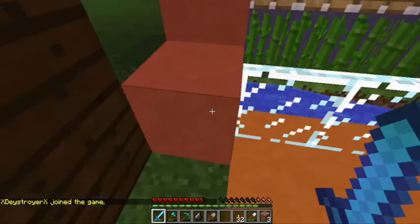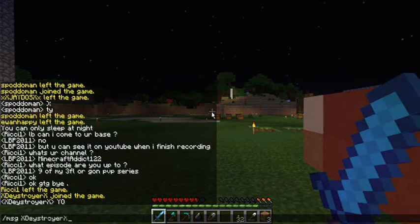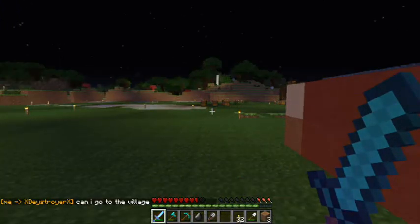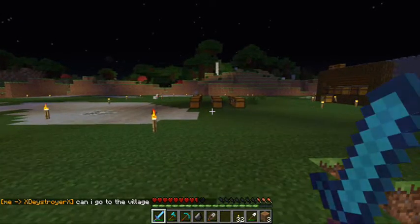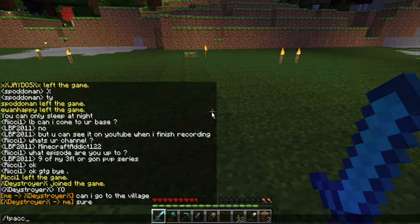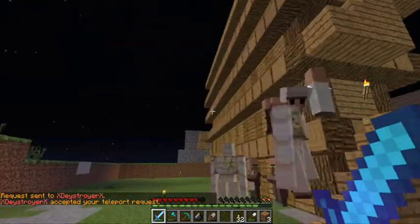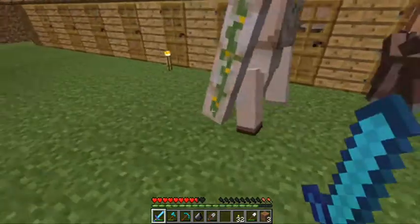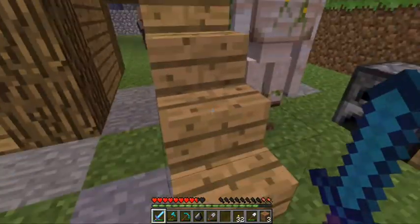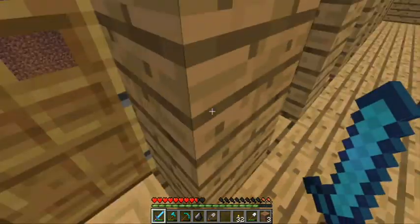Look who we have here — xdestroyer x! Maybe I can ask him if we can go to the village. Can I go to the village? I should probably just talk to him in real life since he's an arm's length away from me right now. Oh, he said sure! So this is our village — we've got like three golems spawn already, pretty epic, so we don't really have to worry about zombies because they just come in and kill them.